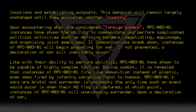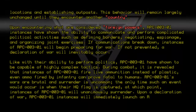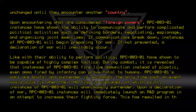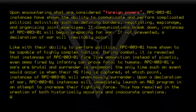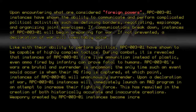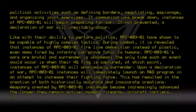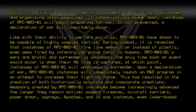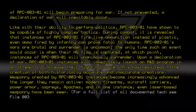Upon declaration of war, RPC-003-01 instances will immediately launch an R&D program in an attempt to increase their fighting force. This has resulted in the creation of both historically accurate and inaccurate weaponry. Weaponry created by RPC-003-01 becomes increasingly advanced the longer they remain active — modern firearms, aircraft carriers, power armor, Ospreys, Apaches, and in one instance, even laser-based weaponry have been seen. For a full list of all documented tech, see file 003-011.